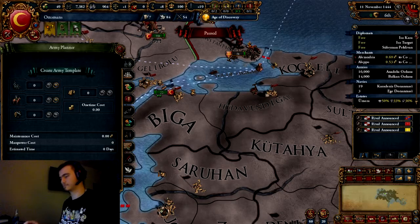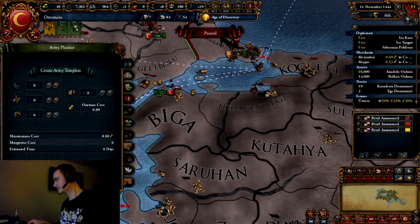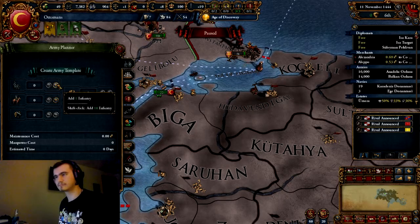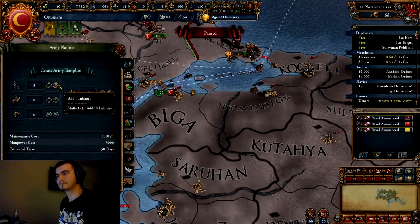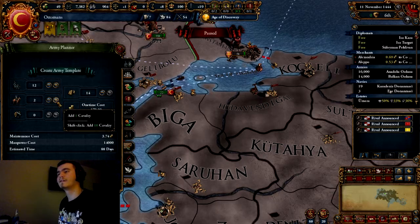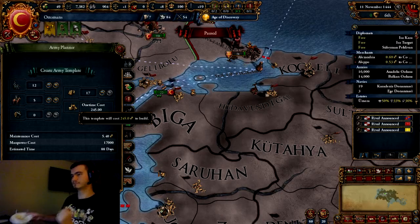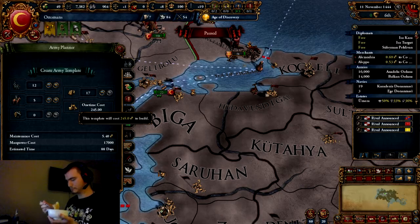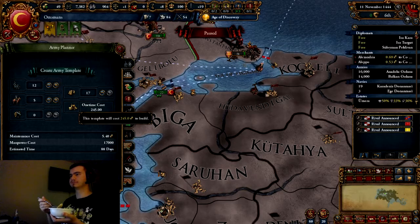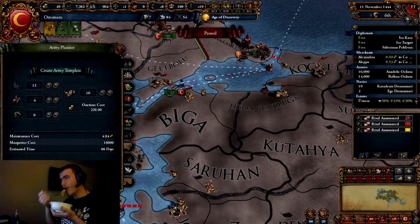I sent you that handy little reference sheet. 15th century no cannons: 12 infantry and 4 cavalry. Go to that first spot - it shows the person with a spear and the person with a gun. That's your infantry, go up to 12. Once you've done that, go to cavalry, go up to 4. We can't do anything with artillery so we don't do anything with that.